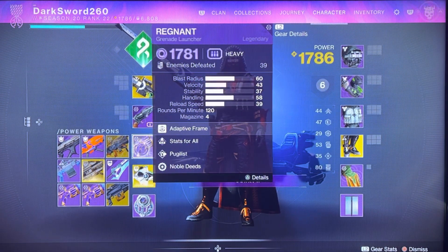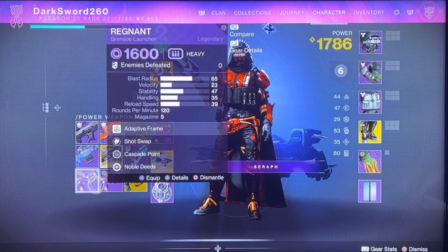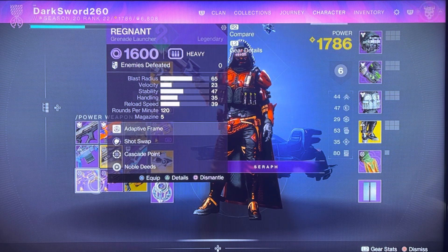As you see, I have this first one, and then this second one has Auto-Loading Holster and Unrelenting, and then this third one, which I just got, has Shot Swap and Cascade Point.